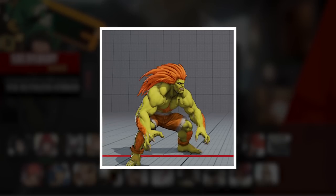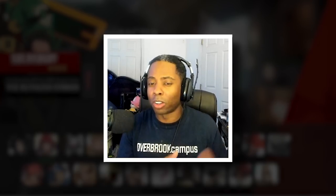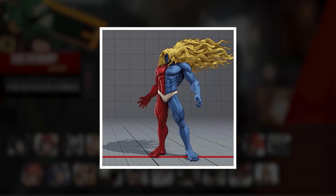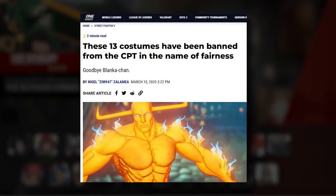Street Fighter V had this quite a bit, with a ton of guest costumes that make it hard to see characters' limbs, or their colors are just extra dark making it hard to see what's going on. One that really stood out was Gil's Pyron costume from Darkstalkers, where he partly disappears - very accurate to the character, but really hard to play against, especially because you can't see his EX flash.